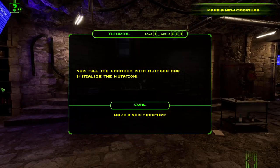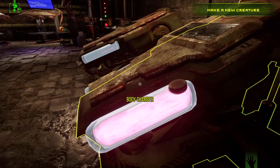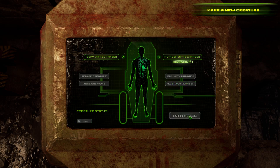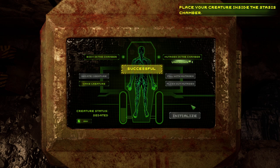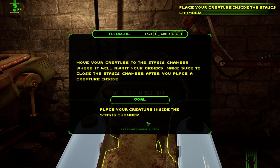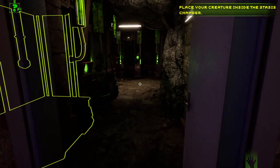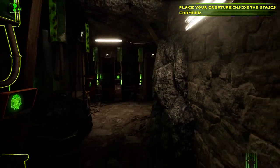Keep that leg down a little bit, please. Now fill the chamber with mutagen and then initialise them. Cool — mutagen, got you. Successful! Now we have to brush that out. The creature is sedated. Place it in the stasis chamber. There you go — hang on, let me get the door. Wow, I didn't know that was here — it's so dark in here.